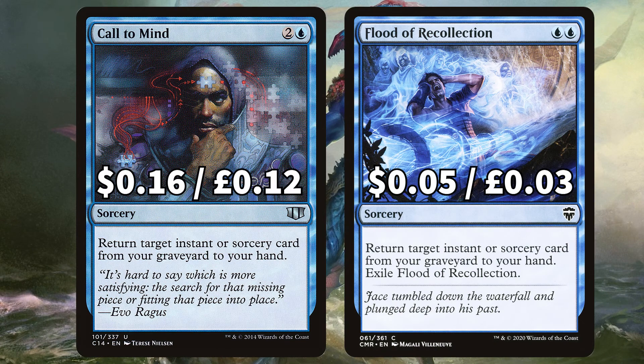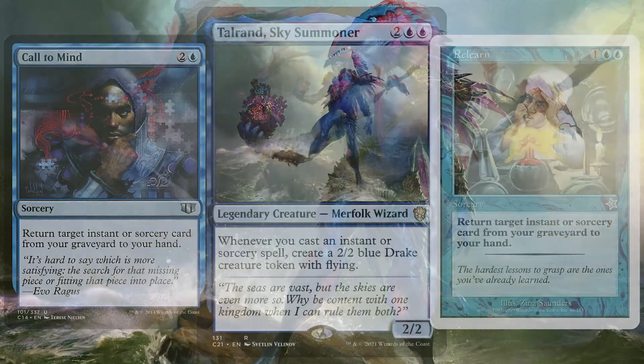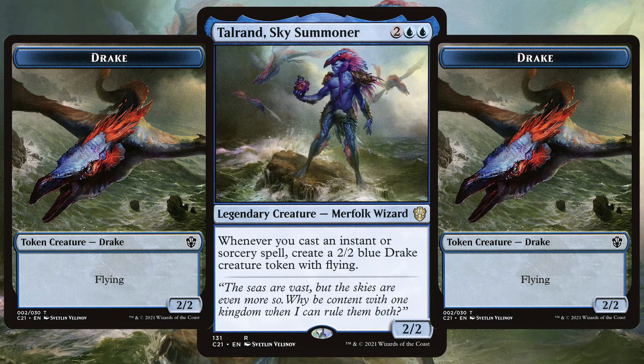Starting with instant and sorcery recursion, we have Call to Mind and Flood of Recollection to return target instant or sorcery card from your graveyard to your hand, with Flood of Recollection being exiled after. There's Gameplan to have each player shuffle their hand and graveyard into their library then draw 7 cards, and Relearn to return target instant or sorcery from your graveyard to your hand. These recursion cards are so important as not only are we getting these vital cards back, but these are instants and sorceries themselves, so we're getting those Talrand triggers too.